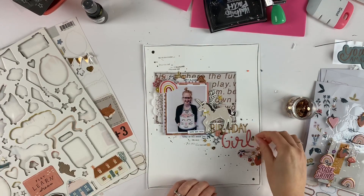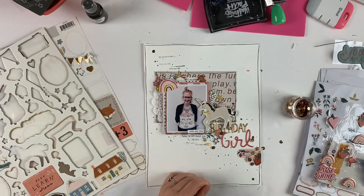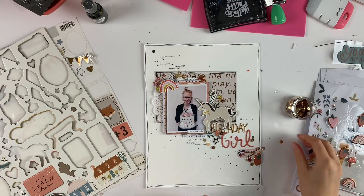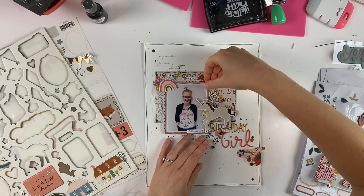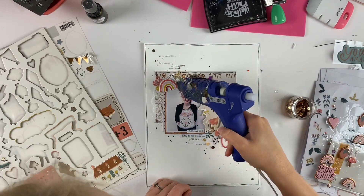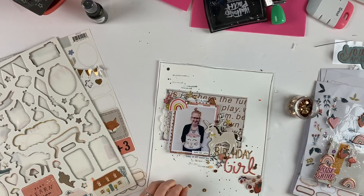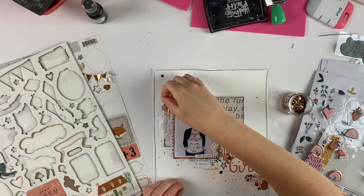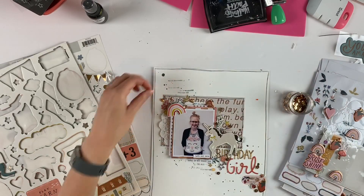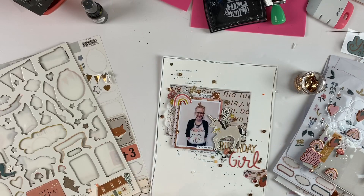I've already used some enamel dots — those are not from the Magical Forest collection and I can't recall what collection they're from, but you'll find them on the Scrapbook Nerd website under embellishments. I thought they match this collection so well: they have a bronze color, a yellow color, and a pale pink or peach color. When I made my initial Magical Forest order I included those enamel dots because they match perfectly. I can never have too many enamel dots — I use them on almost every project.